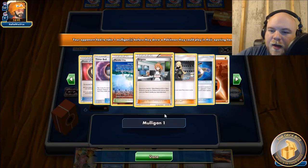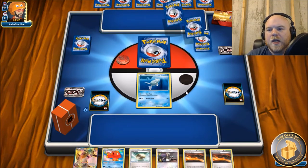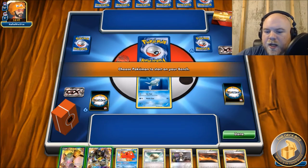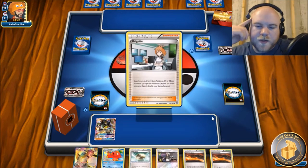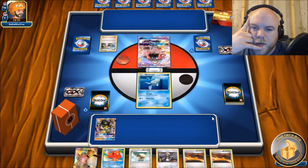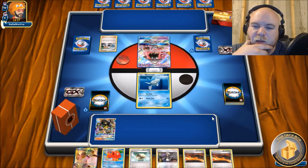We're playing against a Fighting deck - Timer Balls, Puzzle - maybe Zoroark Lucario? It's a very heavy GX list and that's kind of what we're going for. I would love to top-deck a Fighting Energy: play down Scorched Earth, discard the Fighting Energy, grab a DCE and maybe a shuffle supporter. We have Octillery in hand though, so that's pretty good.